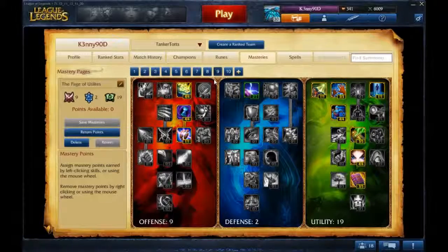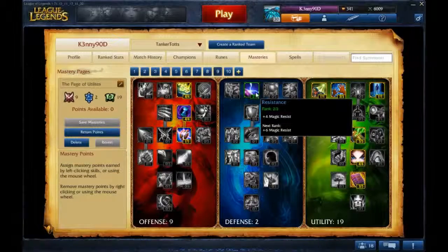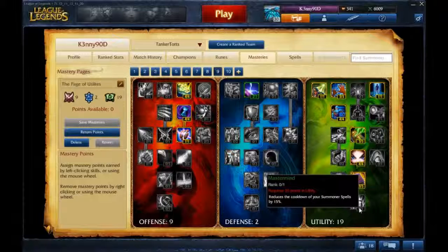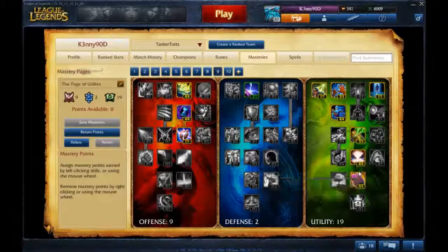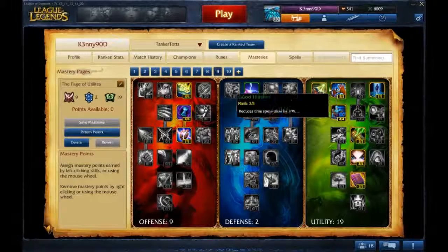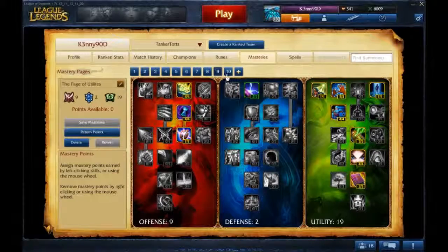Then Utilities. Essentially take up Magic Pen and craft some Resistance. I don't take Mastermind because there's not a whole lot of use to it — it's pretty specific needs. Then I go up to Intelligence, Awareness, Transmutation, Swiftness, Good Hands, and Recall with Summoner's Insight.